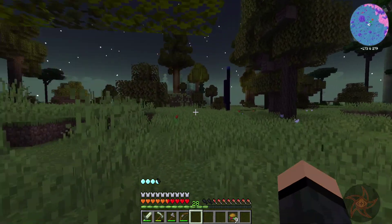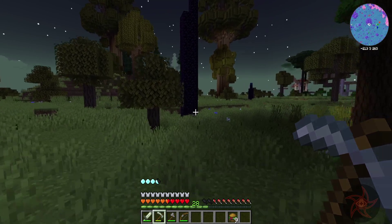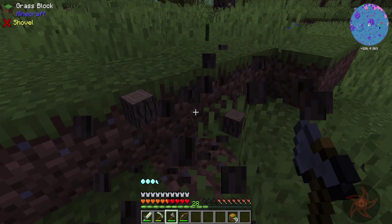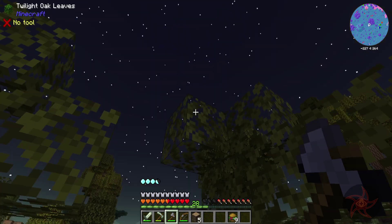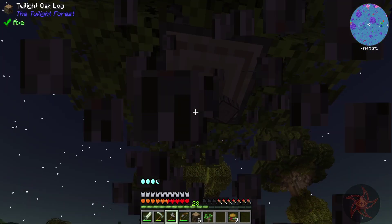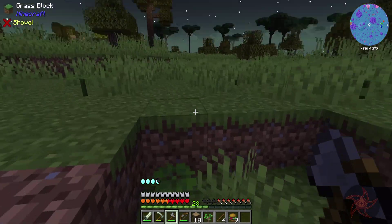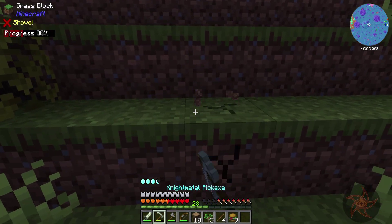I'm curious — can a night metal pick mine obsidian? It can! So if I need obsidian I'm set, I don't have to try with diamond or anything else. There's a hollow hill right here — a little one. I'm going to be able to get coal out of it, or am I going to be stuck with just tree farming?